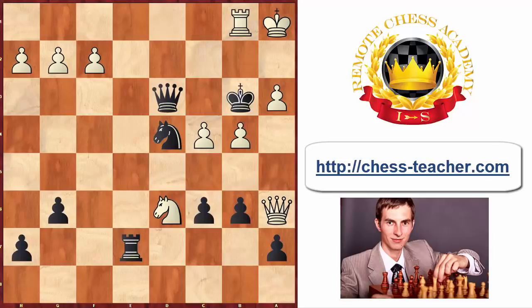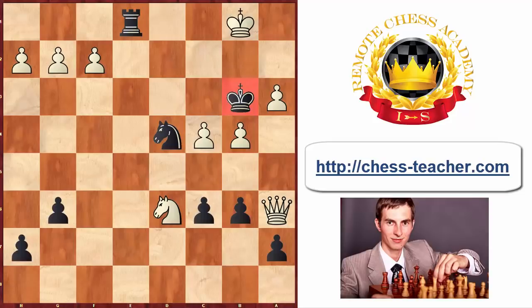At this point white played rook b1, probably hoping to take advantage of the exposed black king, but black has a winning move. Can you find it? It's queen takes b1 — black sacrifices the queen, because on the next move he delivers straightforward checkmate with rook to e1. A remarkable situation where the black king is actually playing the leading role in the attack, right in the white king's residence. That's why I said in the beginning that it's one of my favorite games of Tal. I hope you enjoyed it just as much as I did — if so, don't forget to hit the like button, and consider subscribing because I'm going to be making more videos with Tal's games that I really enjoy.